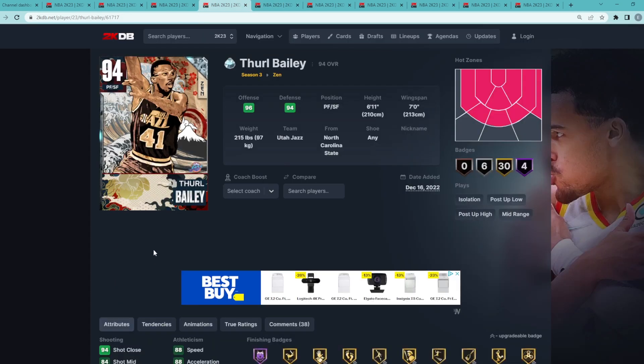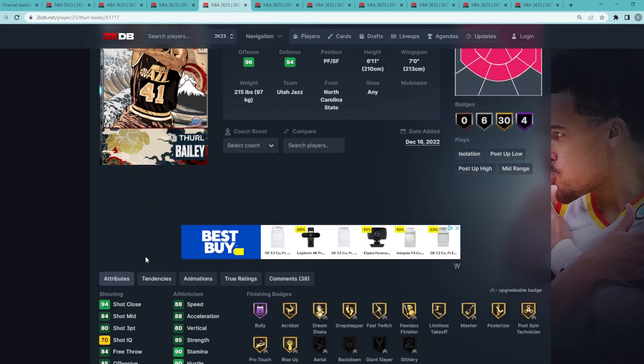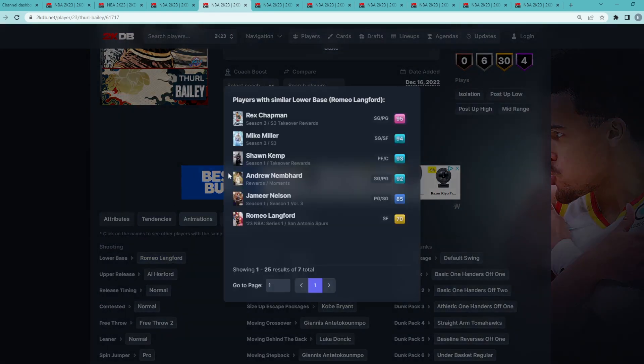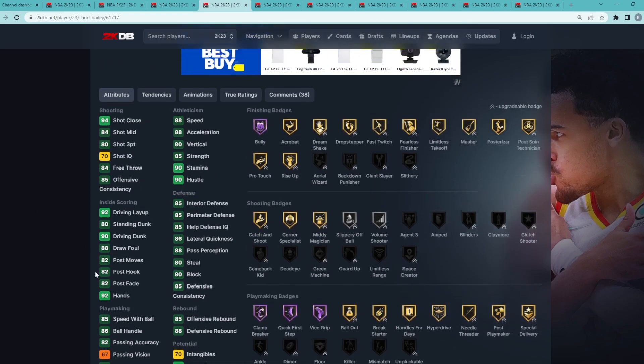At my number 4 spot is Diamond Thro Bailey — basically a better version of Diamond Giannis and the budget version of pink diamond Giannis. He's a power forward/small forward, 6'11" with a 7'0" wingspan. His stats are super well-rounded. He has Hall of Fame Clamp Breaker and Quick First Step, which is insane for a 6'11" small forward. He also has a really good jump shot using the Romeo Langford base — the same base as Rex Chapman and Mike Miller, who have great releases.